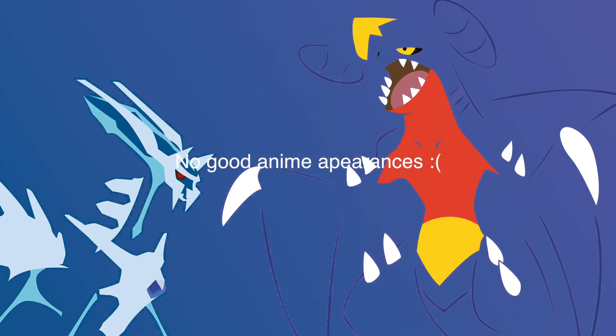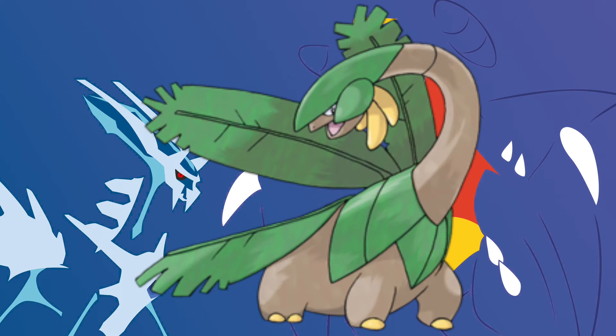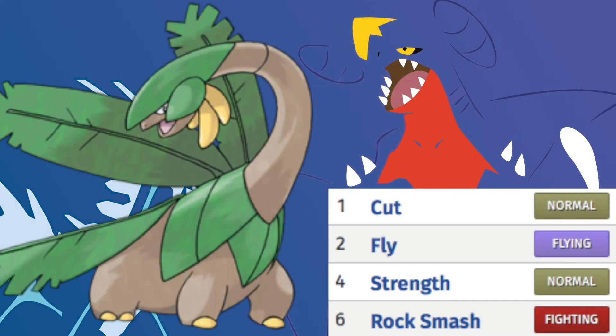Number 5: Tropius. The number 5 spot goes to Tropius. This Pokémon can learn 5 HMs in Gen 4: Rock Smash, Strength, Fly, Defog, and Cut. These are not the most useful moves for a Pokémon, and that's why it is number 5 on the list.